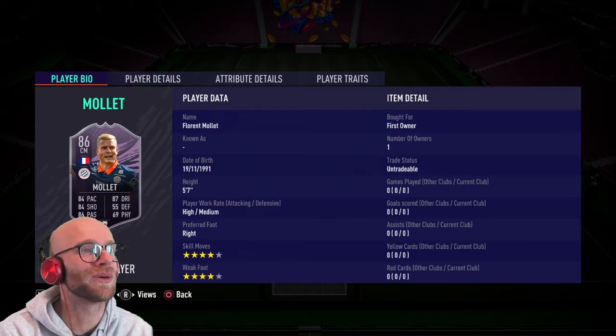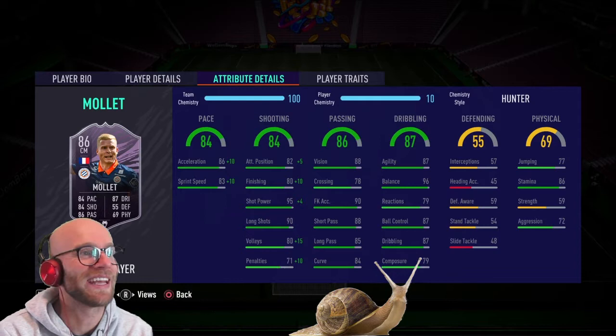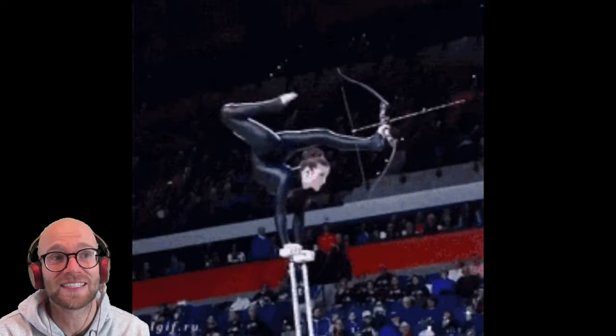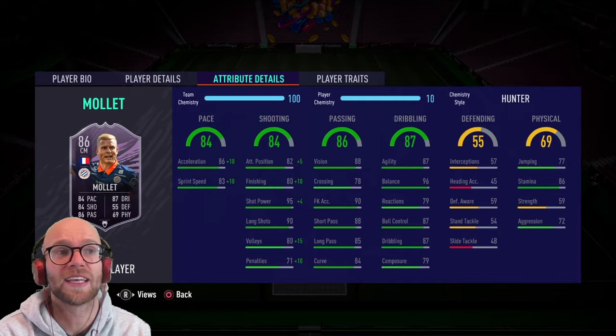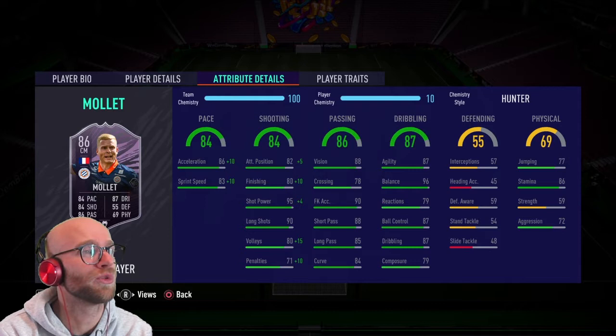I thought you were a Premier League fanboy — suddenly all over that Ligue 1? I love the Prime God but some cards you just have to get. Florent Mollet is not the tallest at 5'7", high/medium work rate, right footed, but that 4-star 4-star is really nice. Looking at the pace: 84 pace with 86 acceleration and 83 sprint speed — a little bit average. His dribbling looks very good: 96 balance, 87 agility so he will move very fast, 87 ball control and dribbling, though 79 composure and 79 reactions might be a little bit average. His shooting is phenomenal in shot power and long shots with 95 and 90 — I expect to score a lot of goals outside the box. His finishing at 80 and attacking positioning at 82 might be a little bit on the low side, so you don't want to score inside the box with this card.